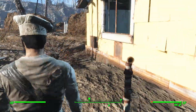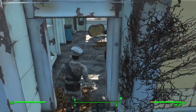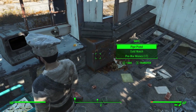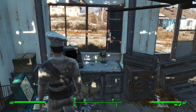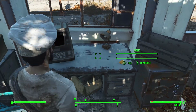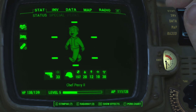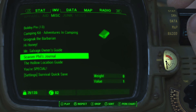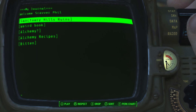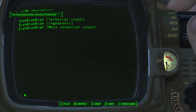Instead, what you need to do is read an entry off of a holotape. It seems that a certain chem dealer back before the bombs had an old book locked away in a safe. When he died during the war, 200 years later a fellow named Scaver Phil happened to be exploring Sanctuary looking for salvage and he left a journal behind. Scaver Phil's journal can be played on the Pip-Boy or on a terminal, and if you read the entry under Alchemy Recipes, it says you have learned the secrets of alchemy.